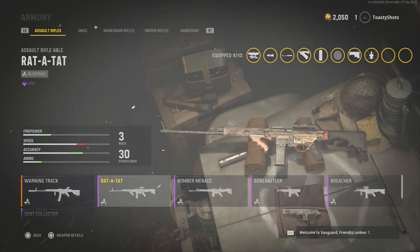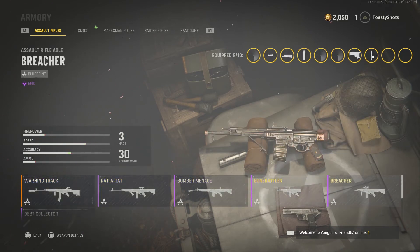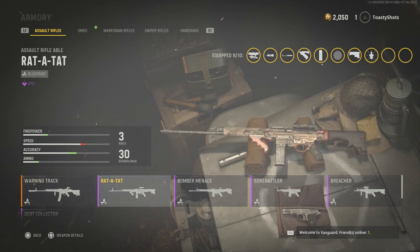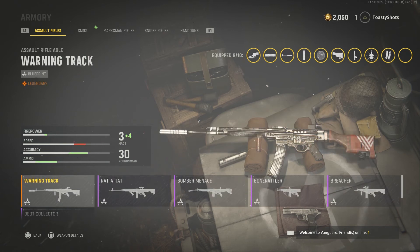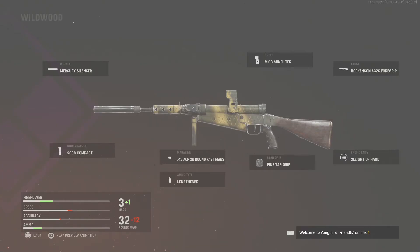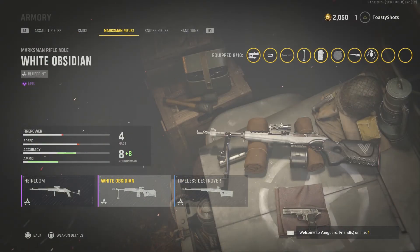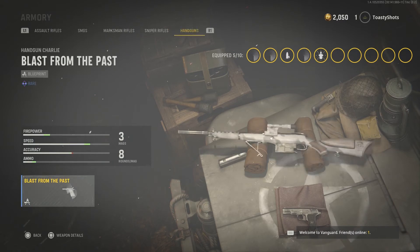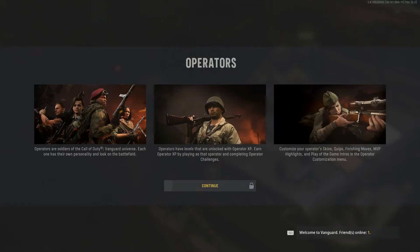Armory. What are these? Where have I gotten these from already? Are these from playing the beta? I could not tell you where those are from. What's the armory? Weapon details — like, can I use this? Is this carrying over from Cold War? That's the only thing I can think of. I do not know about that. I probably should have read a little bit about it.